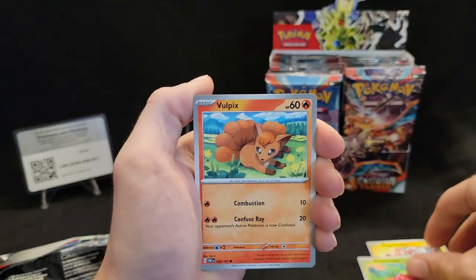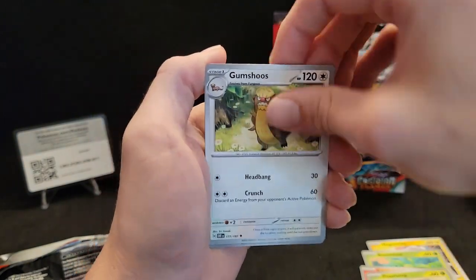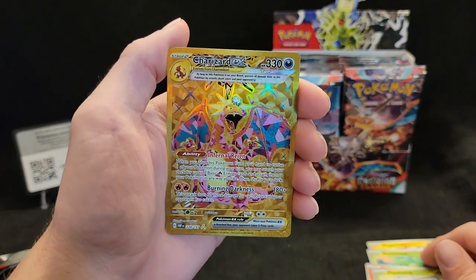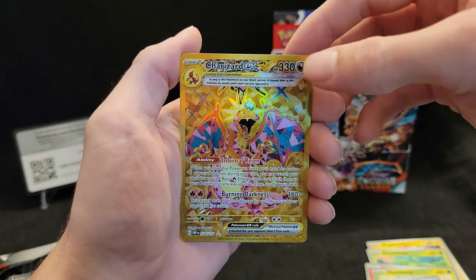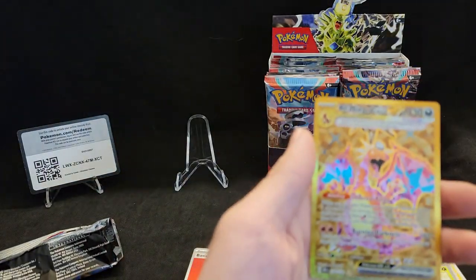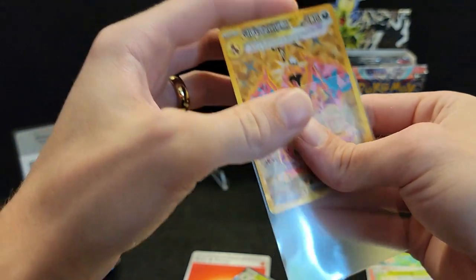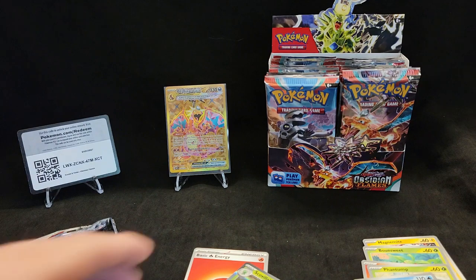Magnemite, Bonsly, Vulpix, Phantump, Lopunny, Masquerain, Gholdengo reverse — oh no way, no way, that's insane! Let's get this card sleeved right up. First pack of the day, holy cow. Geez, how am I supposed to top this? That was literally the first pack.